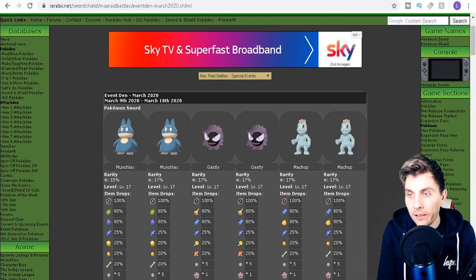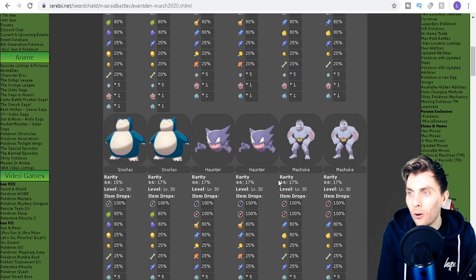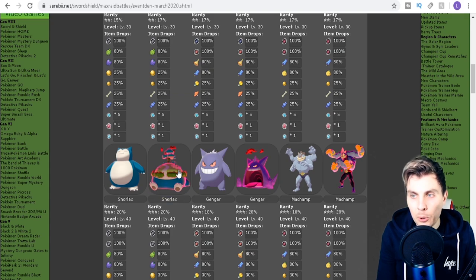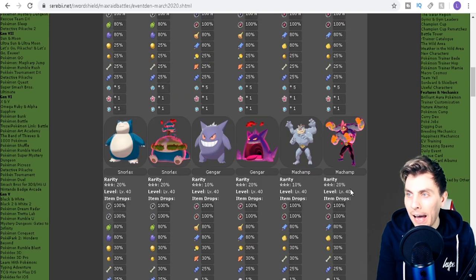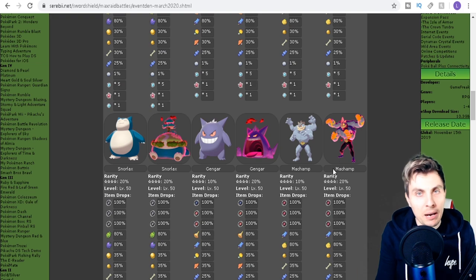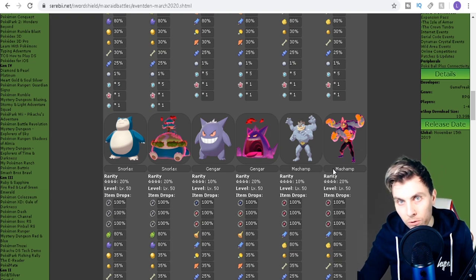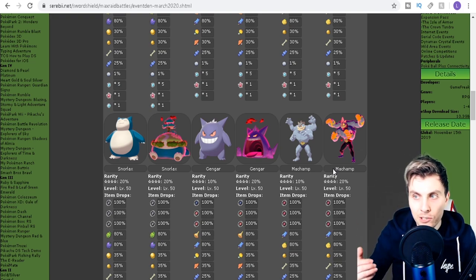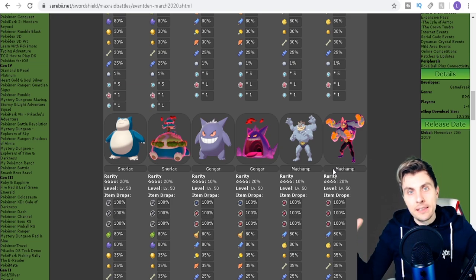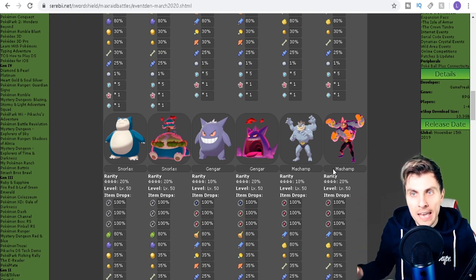We had the events running that I updated in a video recently, featuring the Munchlax/Ghastly matchup, the Snorlax/Haunter matchup, and the Gigantamax Pokémon — Gigantamax Snorlax, Gengar, and Machamp. Those are the event GMax Pokémon running right now, along with their non-GMax forms. In Sword you get GMax Machamp and in Shield you get GMax Gengar, but they're amalgamated so it doesn't matter which version you have.